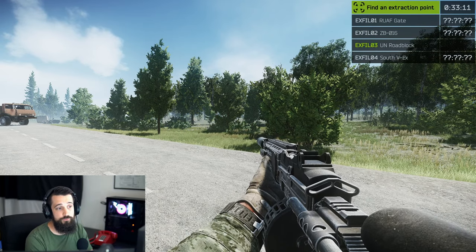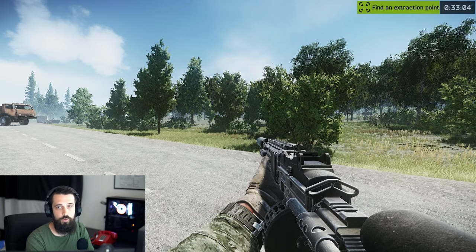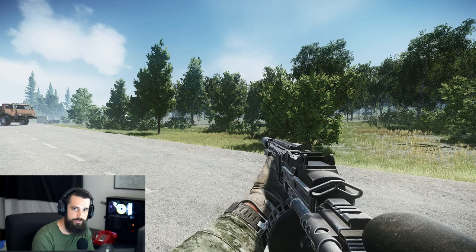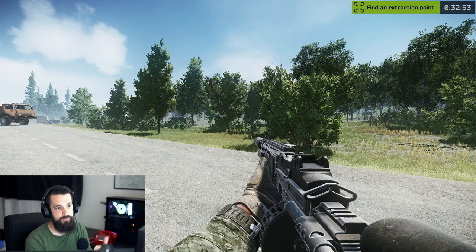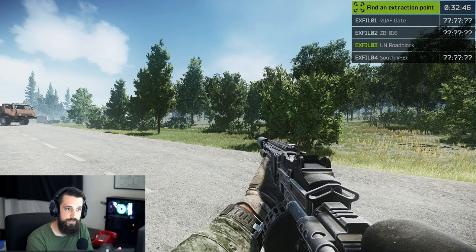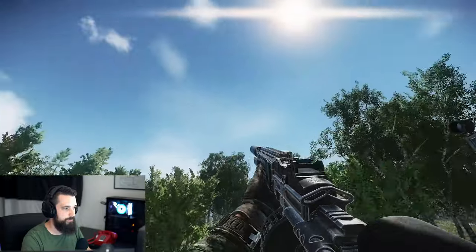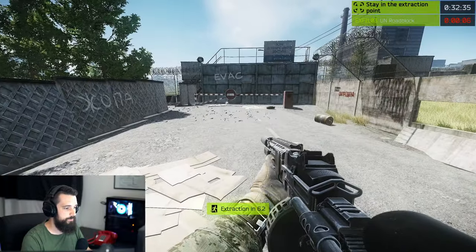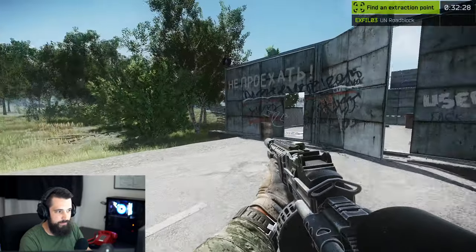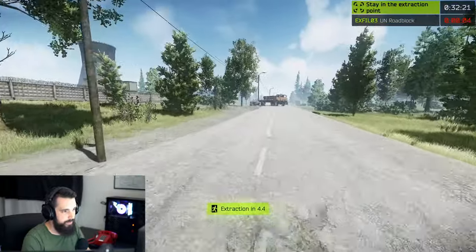If you double tap O, it shows you your extraction points for the raid. Right off the bat you've got a bunch with some question marks and one without. There are two types of extractions in Escape from Tarkov generally: a guaranteed extraction or a potential extraction. The guaranteed extraction is going to be the one without those question marks — every time I go to that extraction, it is going to be there available for me. It doesn't matter if other PMCs used it before me. Basically what that looks like is you just walk up to it and it starts extracting. They're not really marked — it doesn't say 'extract here' or anything, and they all kind of look different. You just walk up to it, you'll begin to extract, and at the end of that countdown your raid will end.